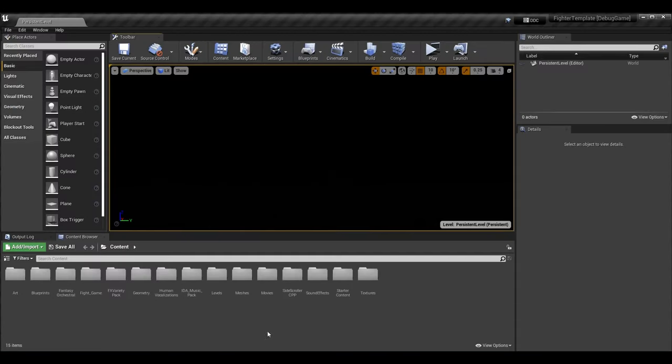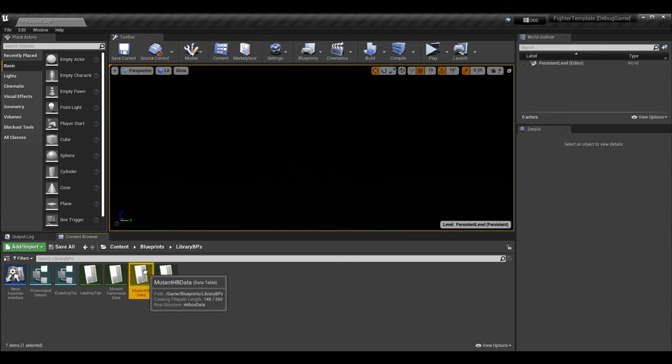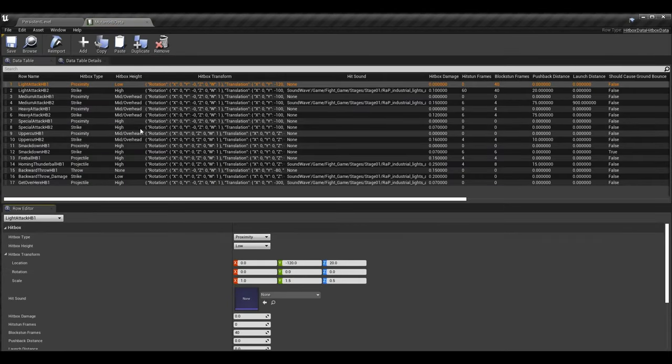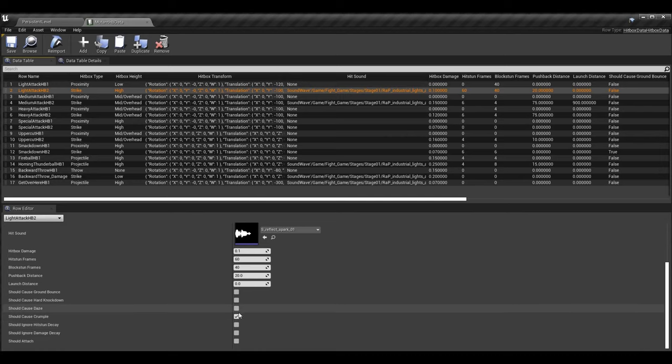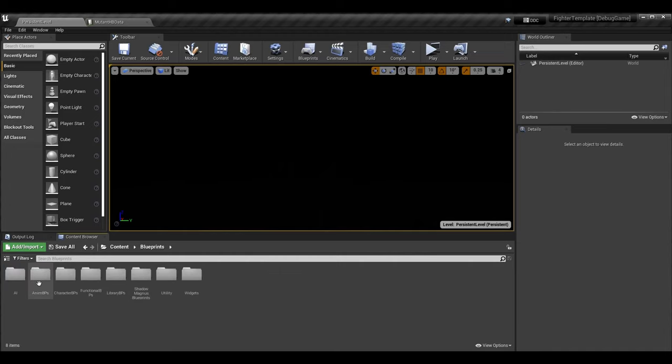That's everything we need to do in the code, so we can launch the editor. We want to go into our hitbox data tables for all characters. For every move that can cause crumple, click on the row and set the should_cause_crumple boolean. For example, I was using my light attack hitbox 2 as a strike hitbox — I've disabled the daze on it and set should_cause_crumple to true. When a hitbox with this parameter set to true lands, the other character will go into the crumple state.